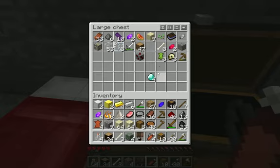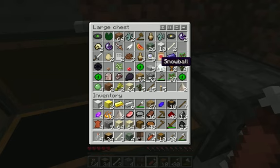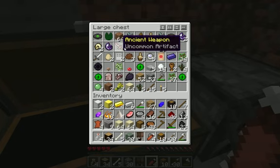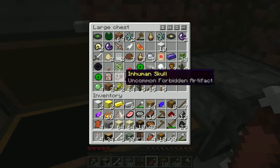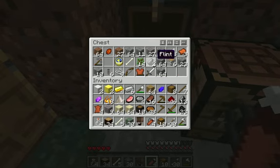Rotten flesh can stay here. Any more coal? Anything more stackable? Do I have bones? Take those. Moss stone, take that. Shark teeth, take those. Those don't stack. Wooden planks. Flint, take that. Bones. Gravel.